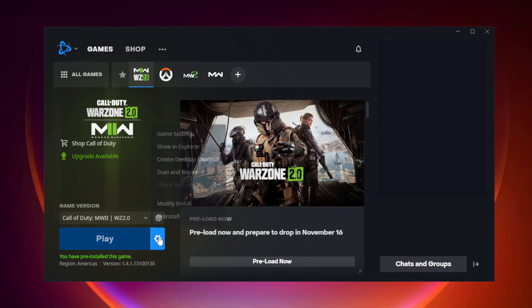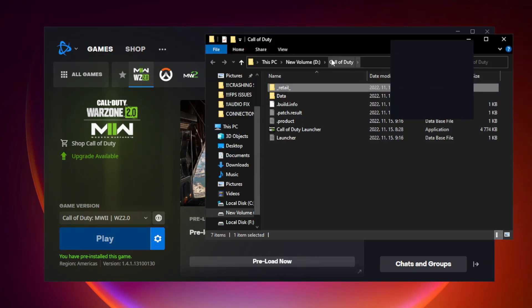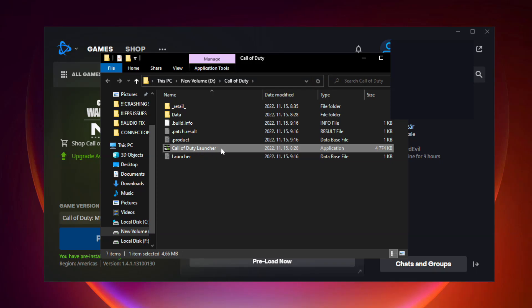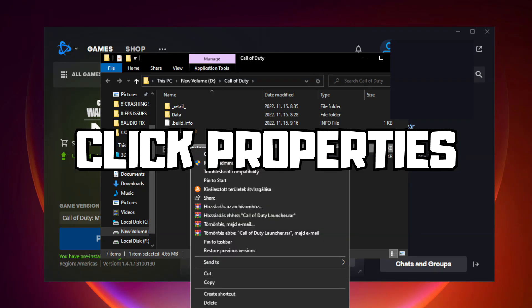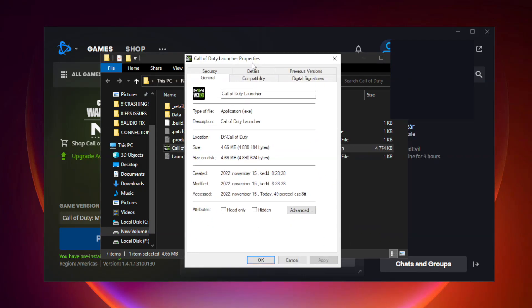If that didn't work, click options, click show in explorer. Right click the Call of Duty launcher and click properties. Click compatibility.